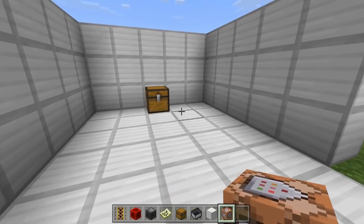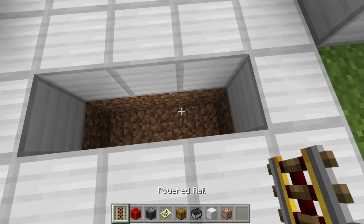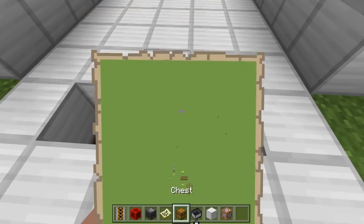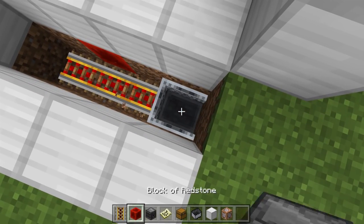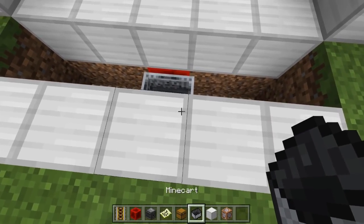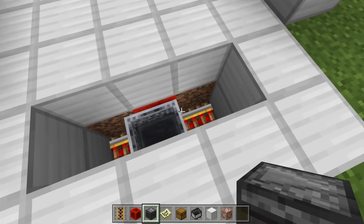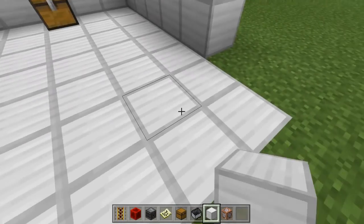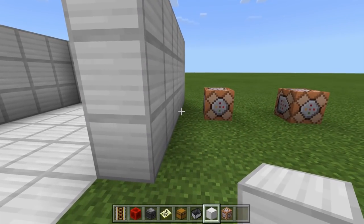First, you want to know where you want to put your laser. I'm gonna put it right here — I'm going to dig two blocks, a two-by-three area. Then I'm gonna lay down some tracks: put a redstone block right there, then powered rail here, here, and here so it's always on. Then grab a minecart and throw it in so the minecart is always going back and forth. You can expand it with more powered rails if you want. Once the minecart is set going back and forth, I'm just going to fill this thing up so you have no idea it's under there.